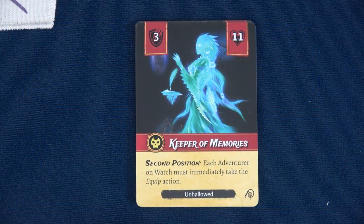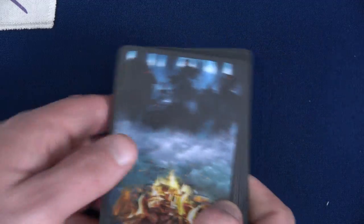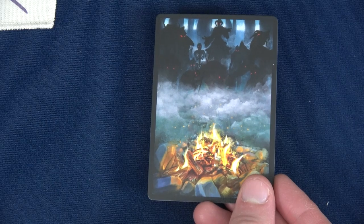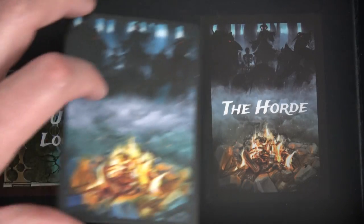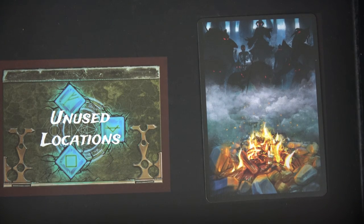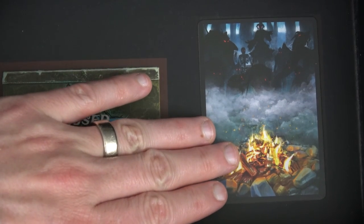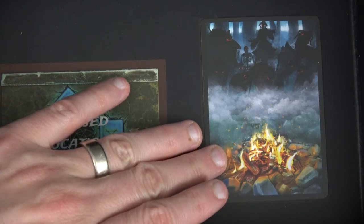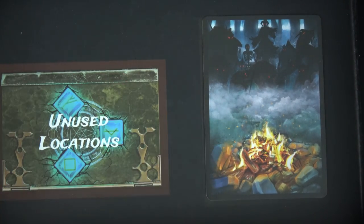Now let's set up the enemy creatures. Grab all the unhallowed you want to use, then randomly place one into the horde — inside the box itself. In that final round, any enemies in the horde will be placed at the end of the enemy line, and we have to defeat all of them to win. So we already have one unhallowed guaranteed at the end of the game, though we might be able to get rid of it through in-game actions.